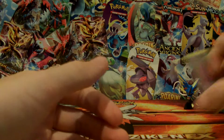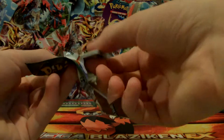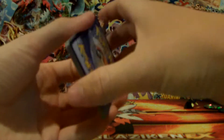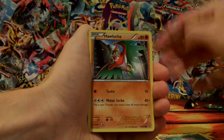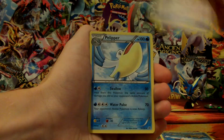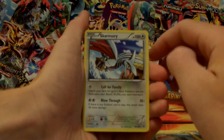Now onto the Roaring Skies pack, with Latios on it. It starts off with a Cascoon, Palooza, Dratini, Natu, Wingull, Trainer's Mail, Palipur, a Wally Trainer, Reverse Holo of a Voltorb, and the rare is a Skarmory Non-Holo.